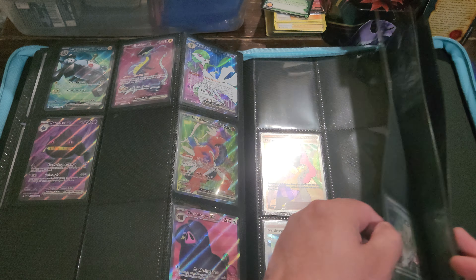All right, so we got quite a few packs left still — still a lot of potential. Mankey, Team Star Ground, Rock Chest Plate, Slowpoke reverse — I actually think I need this one for the binder, so we'll set that guy back there. And Dondozo is the rare foil card there.